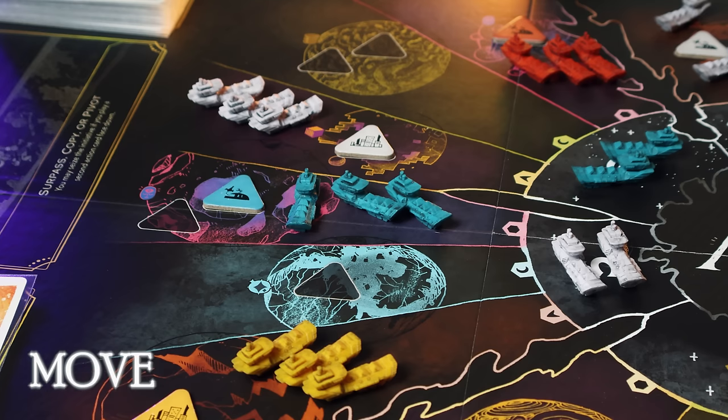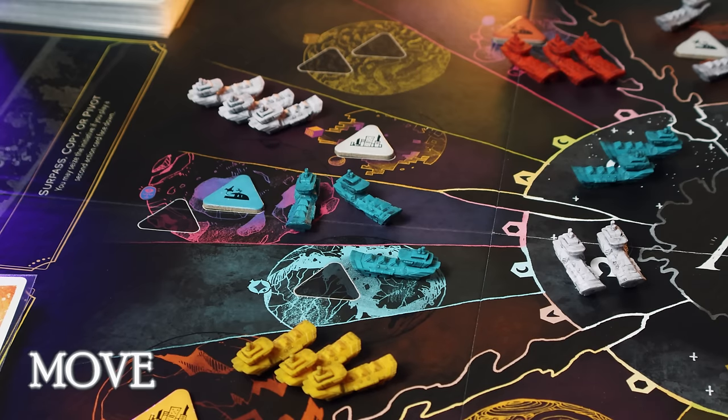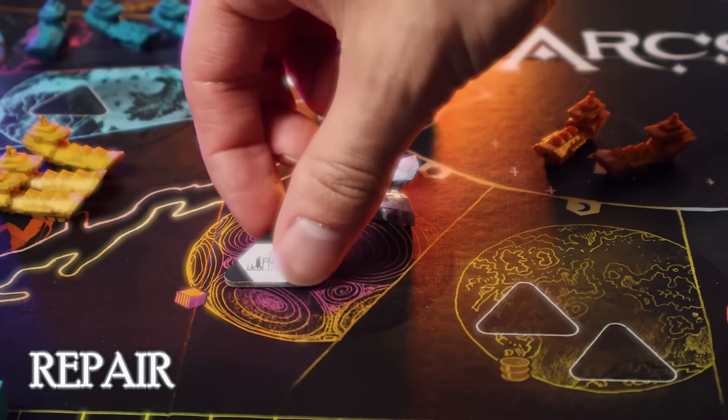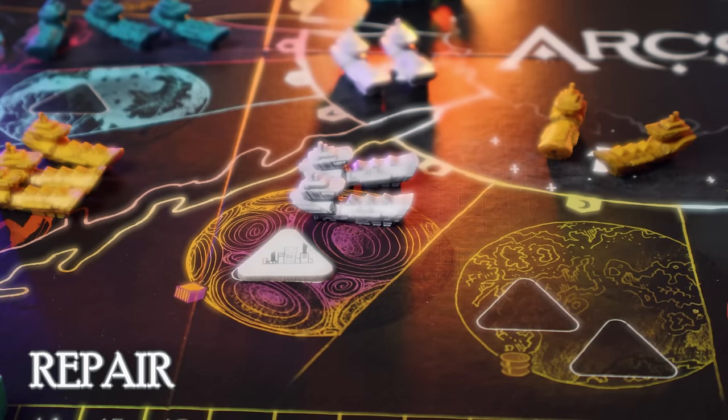The move action lets you move any group of ships from one space to an adjacent one. If you're moving out of one of your starports, you can catapult around the map, doing a large jump — a great way to get around the board faster, which is one reason why starports are so important. The repair action lets you flip damaged ships or buildings back up, regardless of where they are on the board. Ships and buildings can be damaged — flipped to their side or over — and once already damaged, a second hit destroys them.